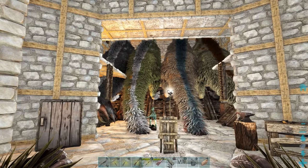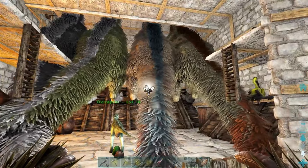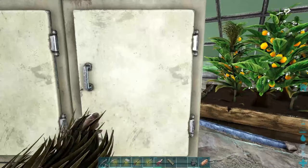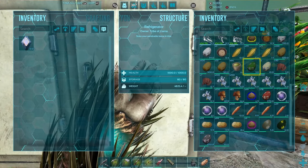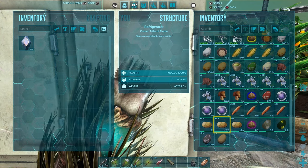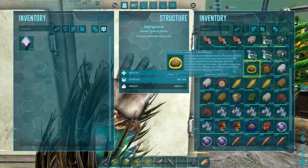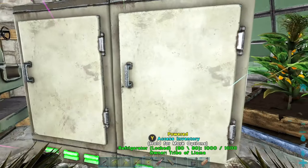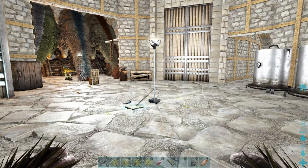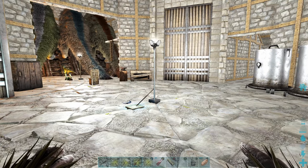We've got our Eutys crammed in where our fairies were before — don't really need the fairies anymore because we've got the Rexes producing Rex eggs which make the exceptional kibble. We've got plenty of regular kibble with lots of Rex eggs, still got lots of Theri eggs, and moss chopped eggs coming out of our ears. Plenty of exceptional kibble already. The Eutys are all in there — I don't think the RSPCA would be too happy about that, but hopefully they're not going to come calling. Time to start making some kibble.